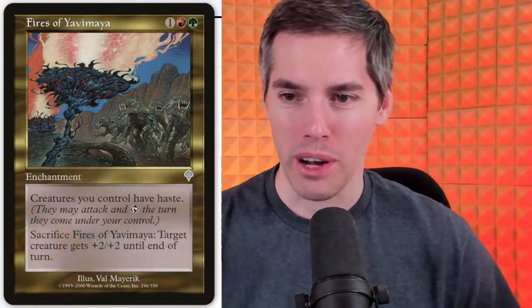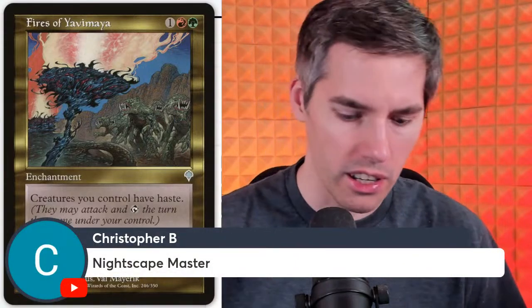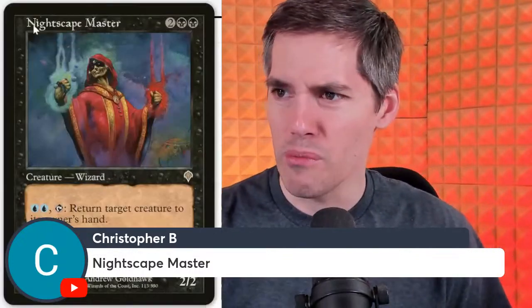Carlo says Lobotomy equals anti-relentless rats — you're gonna lose all your rats. Christopher B gets Nighscape Master: black black two generic, 2/2 wizard. Pay blue blue, tap: return target creature to its owner's hand. Or pay double red, tap: Nighscape Master deals two damage to target creature. This card saw like no play as far as I can remember. Now, the Nightscape Familiar saw a ton of play — but that came from Planeshift, not Invasion.